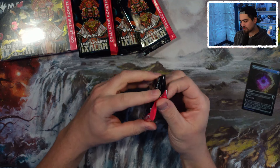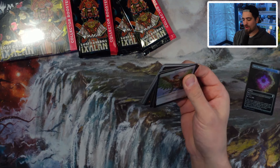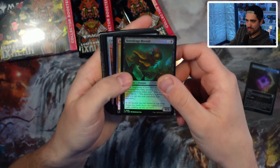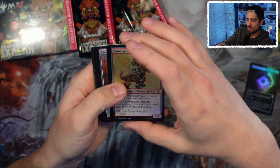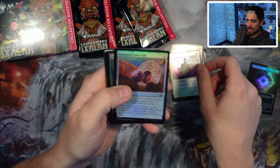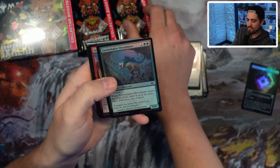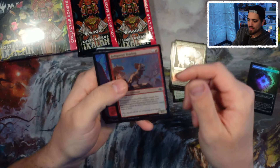I have not opened any collector boosters of this set — we sold out of set boxes on pre-release night, it was crazy. So I have not gotten to open a ton of this set. We're going to enjoy it here together. Thousand Moon Infantry, Contested Game Ball, Earth Shaker Dread Maw — lots of tribal themes in this set.